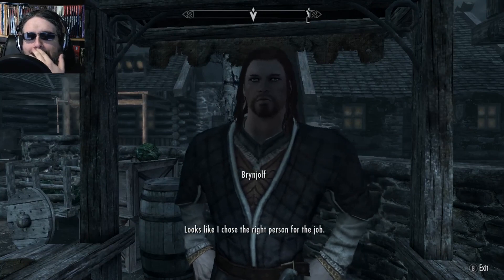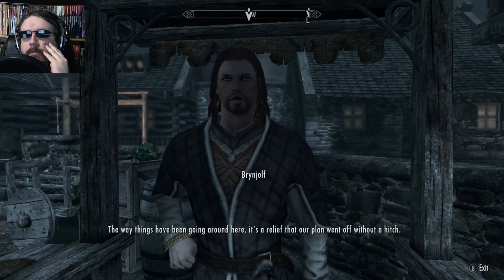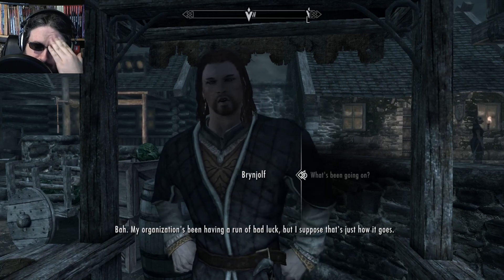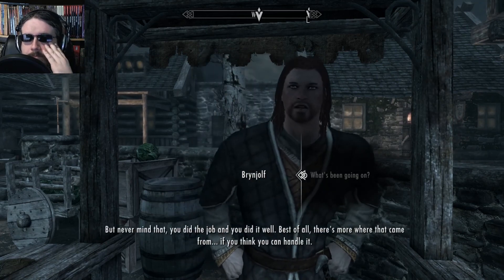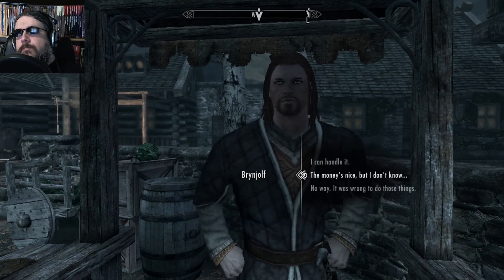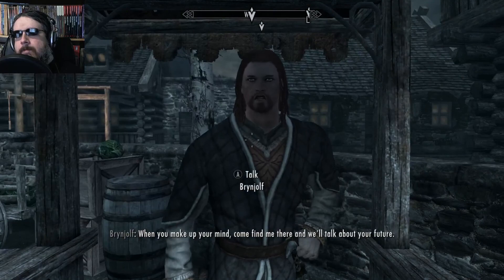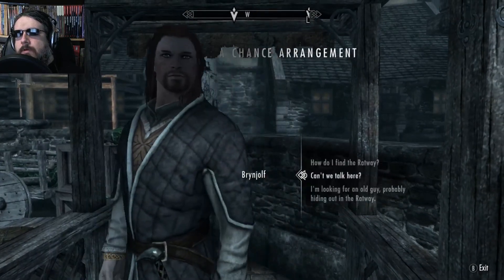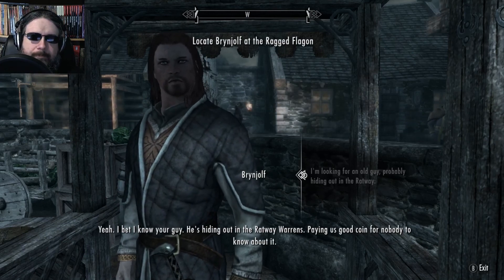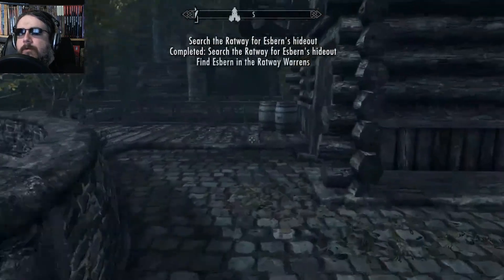Looks like I chose the right person for the job. Yeah, whatever. Just show me where I'm talking about. Just as I promised. I don't need to know this spiel. This is how you join the Thieves' Guild. I don't need to know this. I need to know where Esbern is. But never mind that — you did the job, and you did it well. I don't want to, but... Okay, down in the Ragged Flagon. I don't want to talk about my future. I want to talk about Esbern. There we go. I bet I know your guy — he's hiding out in the Ratway Warrens. He's paying us good coin for nobody to know about it. Thank you. Whatever. Loser.